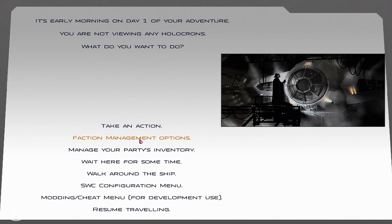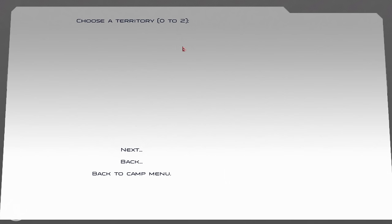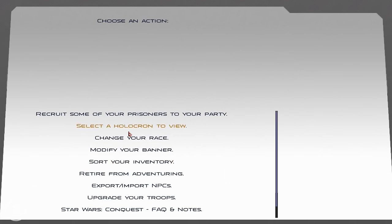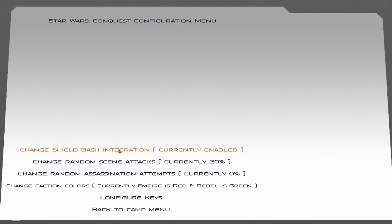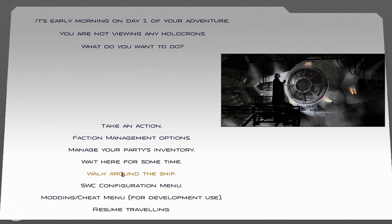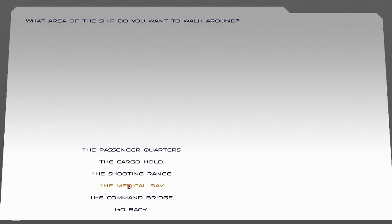We can walk around our ship if we so desire, which might actually be pretty cool. In the faction management options there's recruit a new commander, manage your territories — we don't have any yet — holocrons to find, random assassination attempts, faction color changes, random scene attacks, and you can change your race, modify your banner, sort your inventory, and upgrade your troops. Let's walk around — let's go to the command bridge and see if it changes depending on the ship.